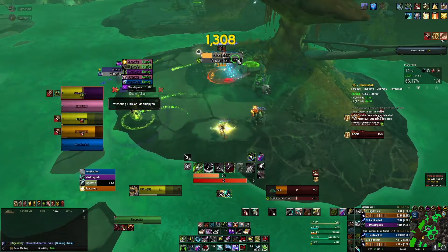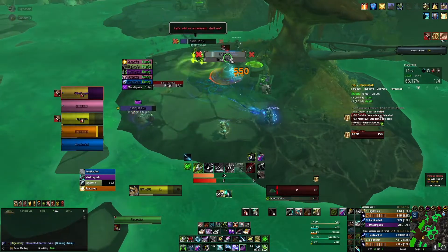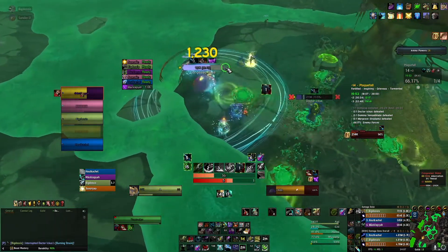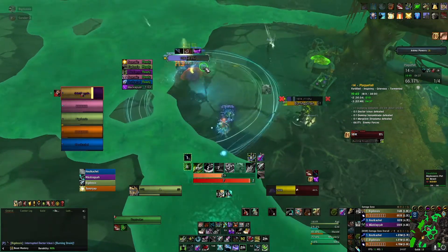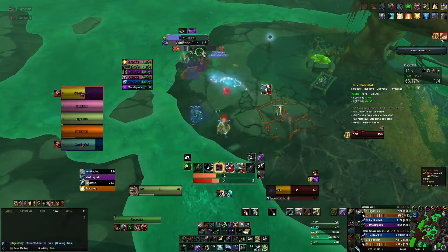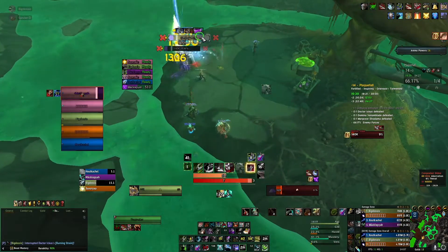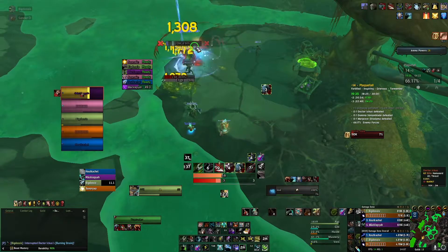I have Burning Strain on me - I should have used Feign Death to reduce the damage. There I popped my cooldown, but I was too busy popping my cooldown and should have firstly used Barbed Shot to regain and keep up the stacks. It's those minor things where you can increase your damage as a BM hunter.